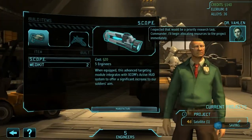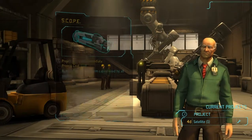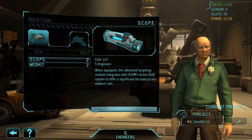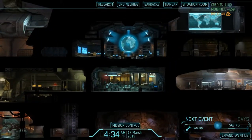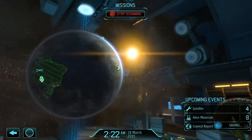Since we now have unlocked scope, we will purchase 2 of those as well, bringing us down to 100 credits. Not the best total credit number, but still. We will have a satellite in 4 days, which we will launch. Scan for activity.